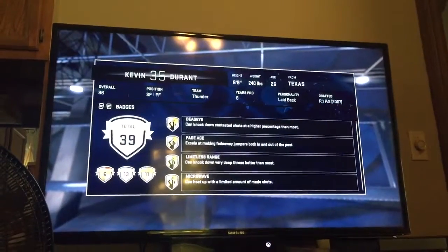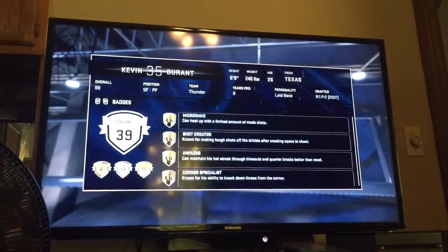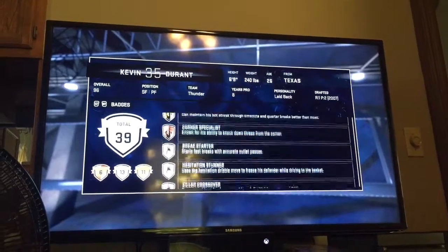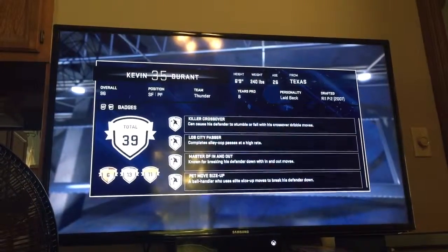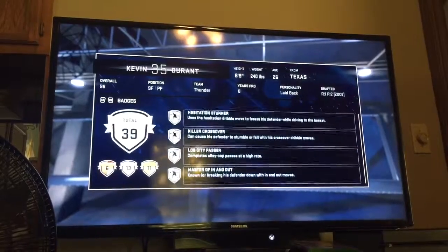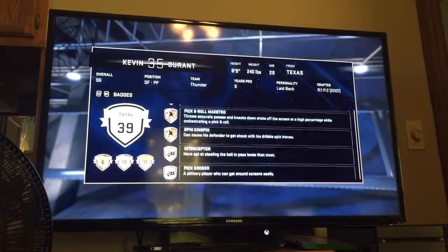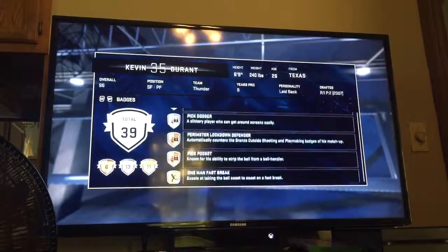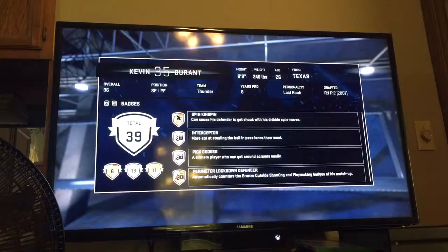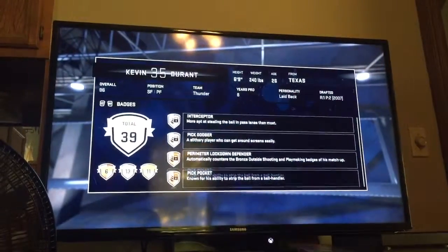So it's a silver. Obviously, dude's deadly from the three point line. Dead Eye, Face Aid, Limitless Range, Microwave, Shot Creator, Unfazed - all of them gold. Corner Specialist is a bronze, but he's only got six. Break Starter, Hesitation Stunner, Killer Crossover, Lob City, Master of the In and Out, Pet Move Size Up, and Step Back Freeze are all silver - so obviously he's got handles. Then you got three bronze: Flashy Passer, Pick and Roll, and Spin Kingpin. And then you have more bronze: Perimeter, Lockdown Defender, Pick Pocket. Two silvers: Interceptor and Pick Dodger. He's going to be good on defense, not incredibly good - he's only got four badges for defense - but I can work with that.